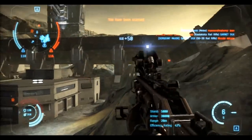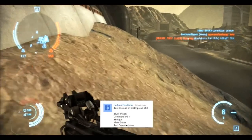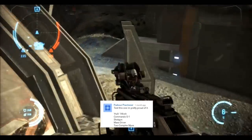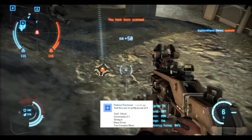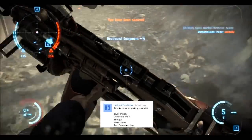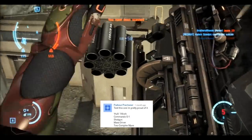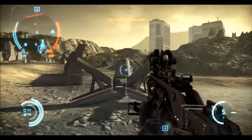This week's fitting is provided by the subscriber Parkour Practitioner with what he has lovingly called the Hulk. The original fitting was a basic Galente Commando with a basic shotgun, basic mass driver, two complex myofibril stimulants, an advanced kinetic catalyzer, a basic cardiac regulator, and a basic ferroscale plate.